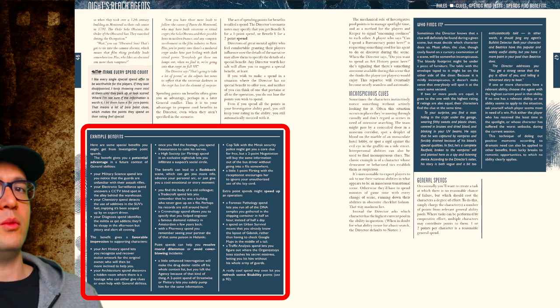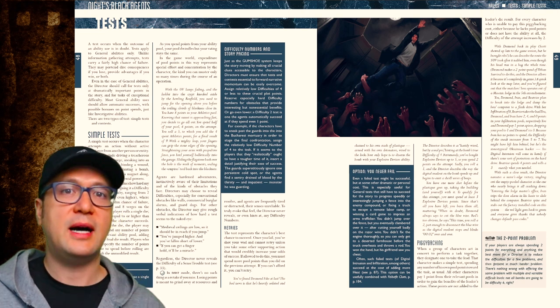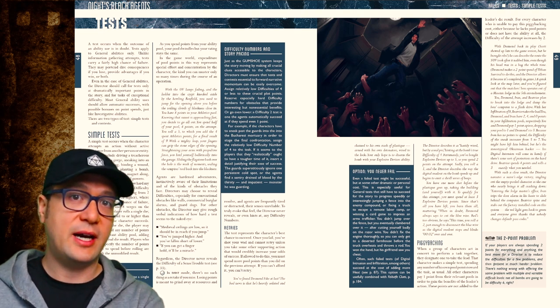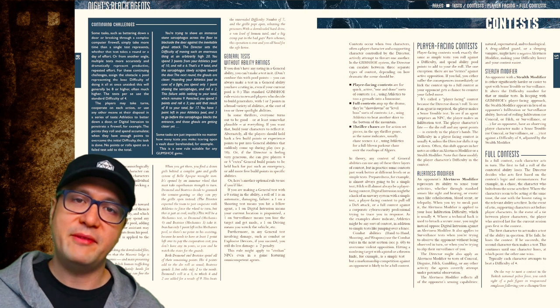These are called spends, and players need to ration how often they make spends throughout a session since these points don't refresh super fast. General abilities apply to what are called tests, and those always involve rolling a single d6 — this game uses exactly one d6 per player. The idea on a roll is to meet or exceed a difficulty number, usually 4. Since you can spend points to add to a die roll, your total can exceed 6, meaning difficulty targets can be 6, 7, or in the most extreme circumstances 8 or 9. If you don't have any rating in a general ability, you can't make a test in it — the game wants you to build a team whose composite abilities cover as much ground as possible.